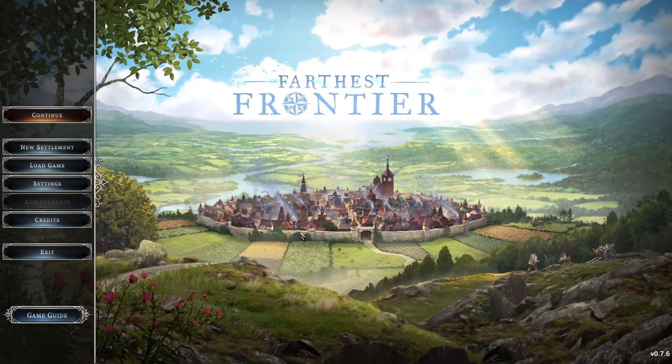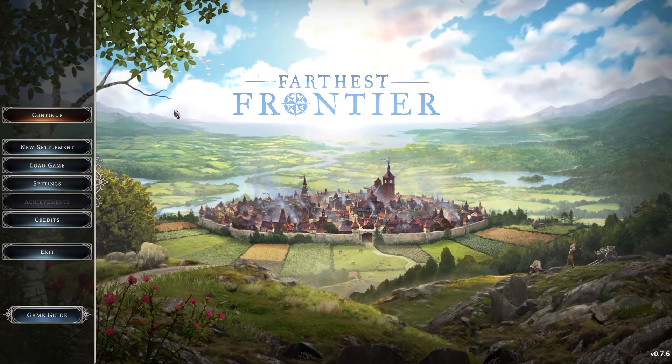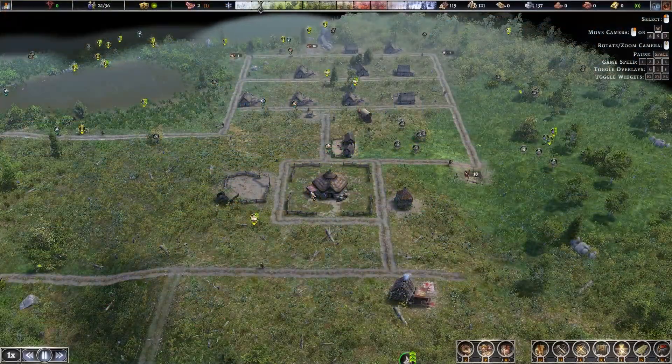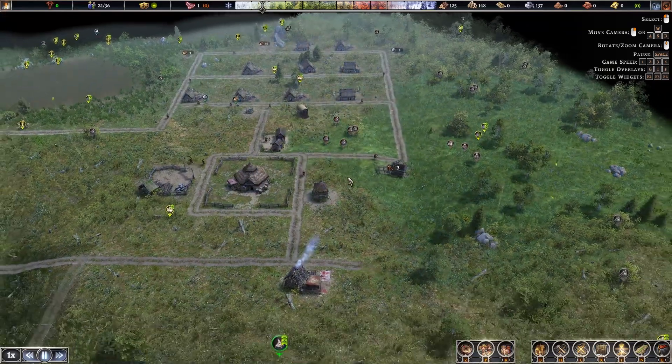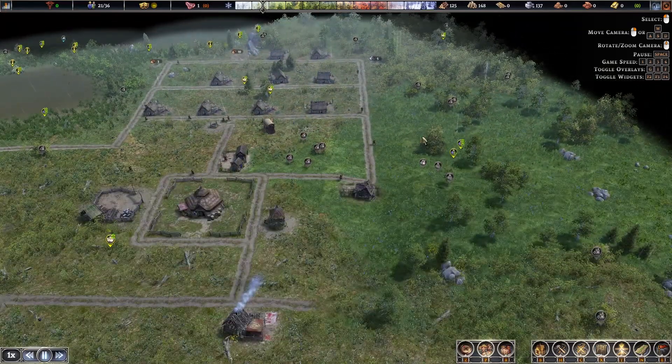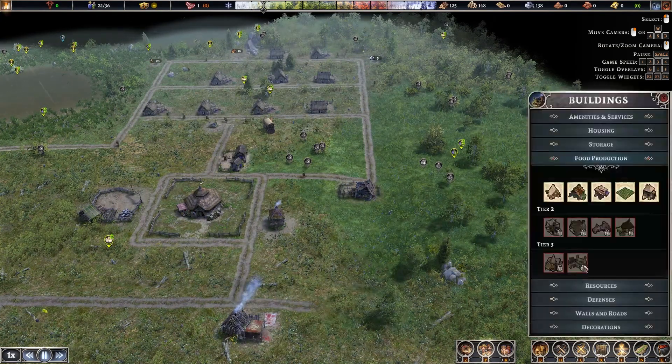Welcome everyone back to Farthest Frontier. Now let's head into year two where I've got more tips and tricks for you. Heading straight into year two, the first thing you want to be doing is getting your farm built so you can try and get it built and ready just before winter hits. We're going to go straight into the build menu, into food production, and go to the crop field.